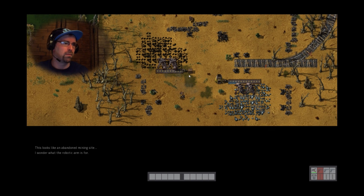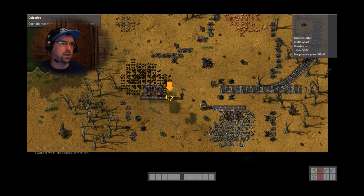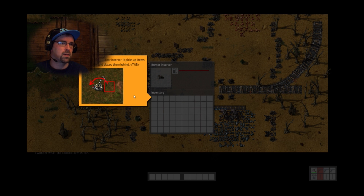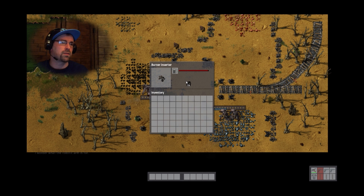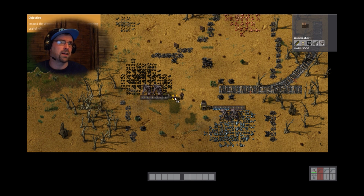Apparently that machine has run out of fuel. Did it open its GUI? Left mouse click. Inventory — apparently got some stuff there. Put some fuel inside. It's called a burner inserter — it picks up items in front of it and places it behind it. It can insert. So it just grabs stuff and puts it in there.